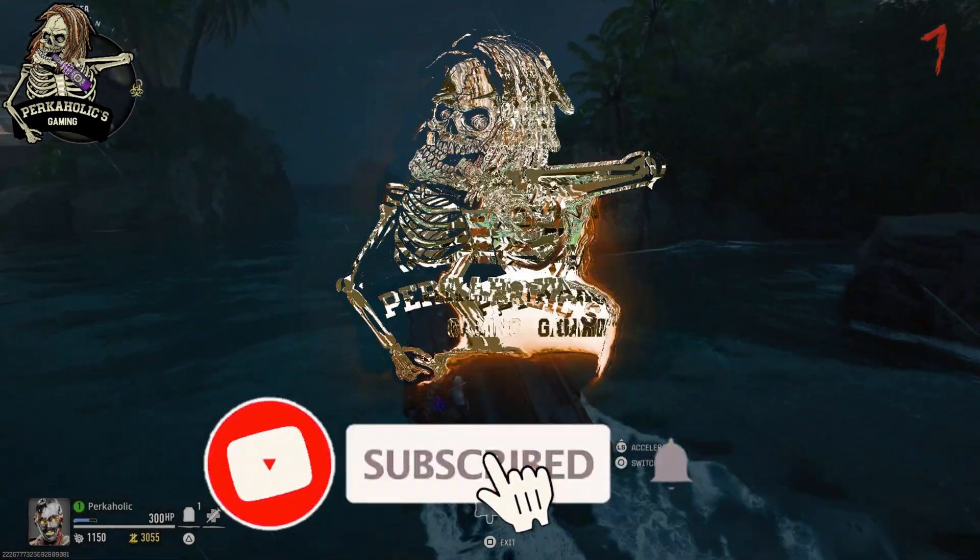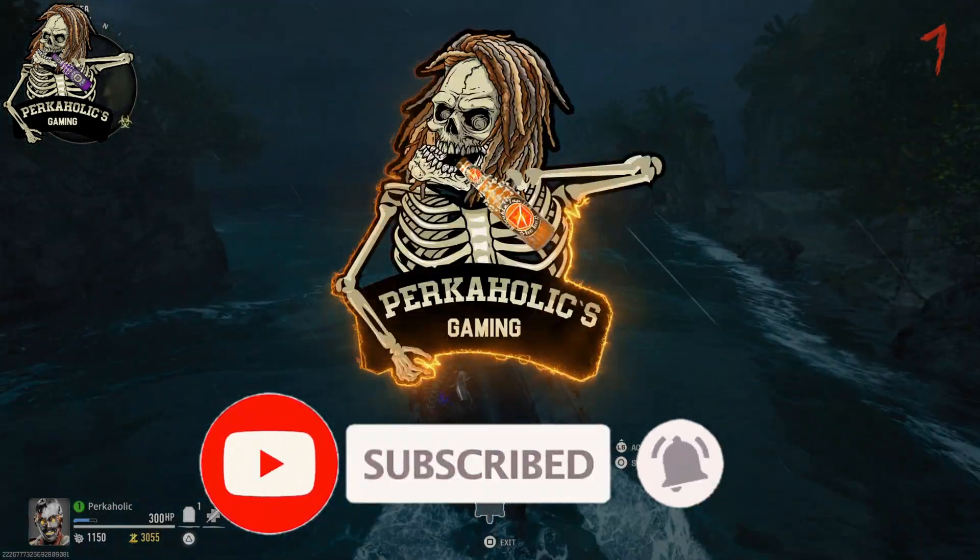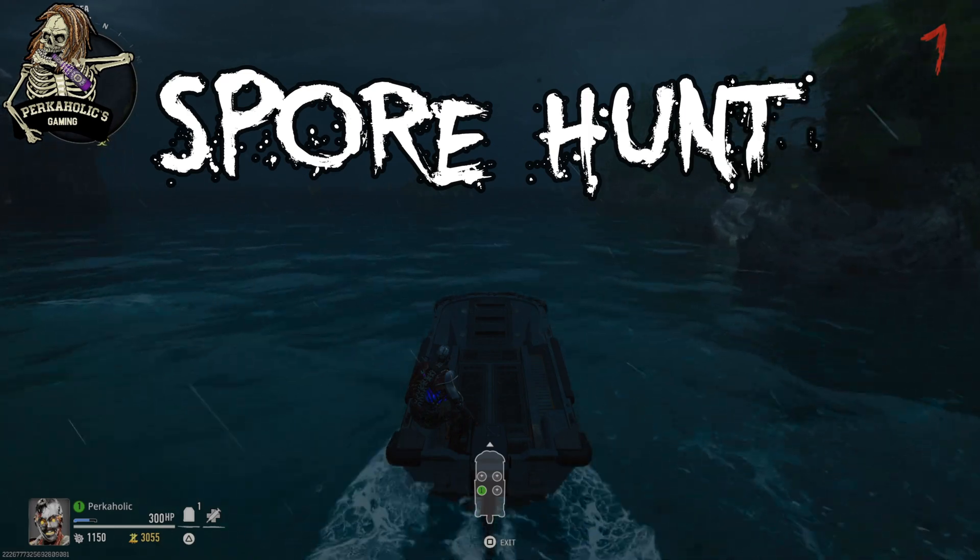This is how to get free perks on the Zombies map of Terminus. First up is going to be the Spore Hunt Easter Egg.